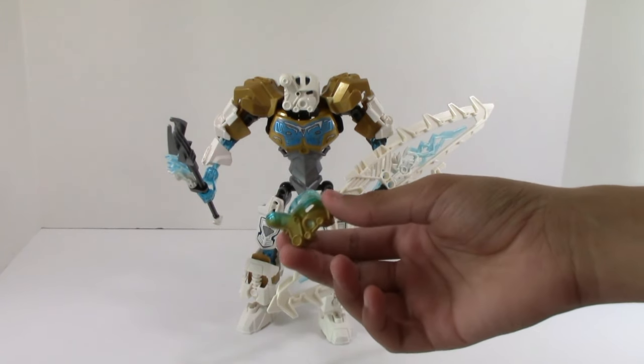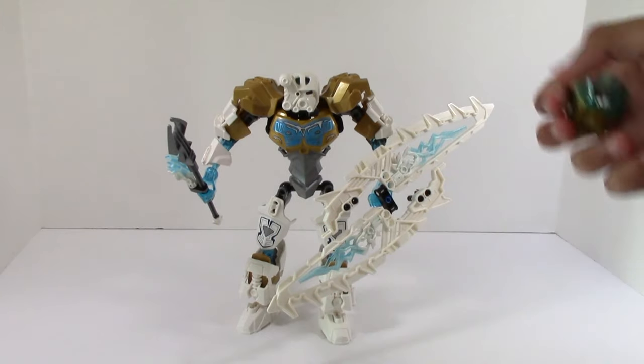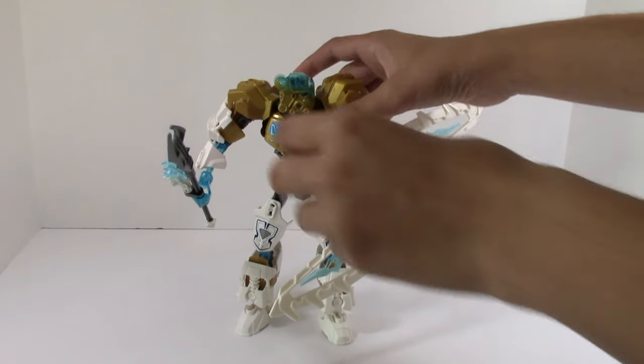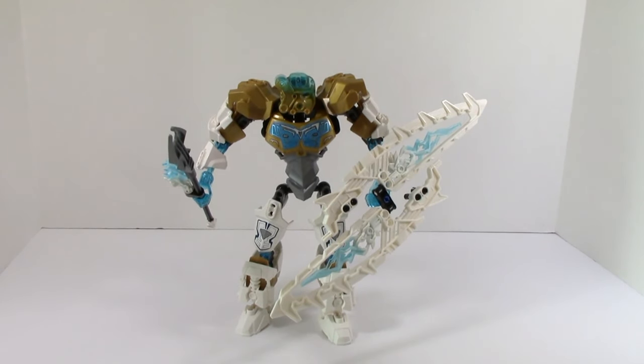This one is the infected mask of Ice — it goes from this trans blue to the gold. So just take off Kopaka's mask and put it on. That's what it looks like on Kopaka. I think out of all the sets, this probably fits in the most, just because this set has the gold and then has a lot of trans blue.